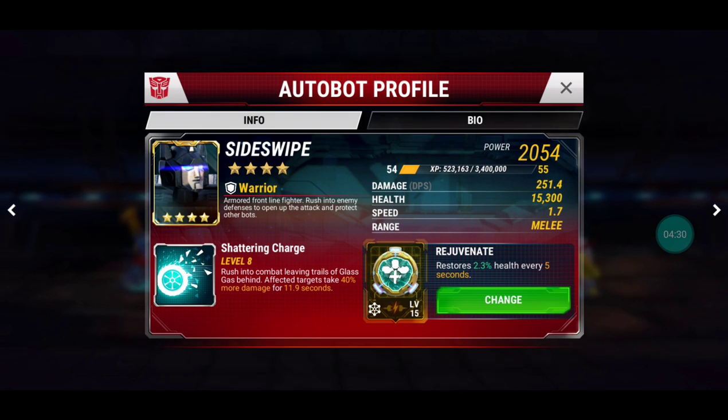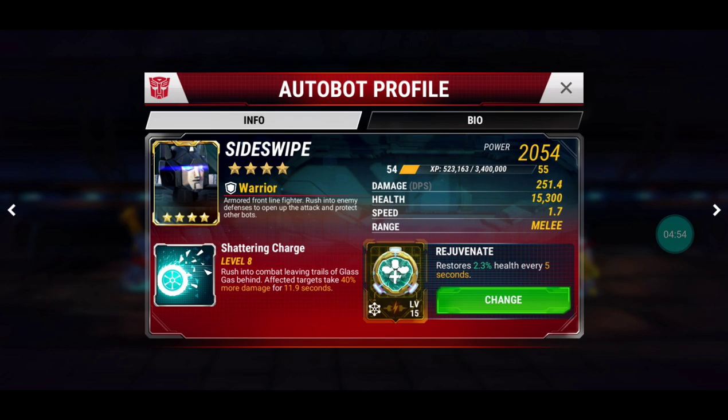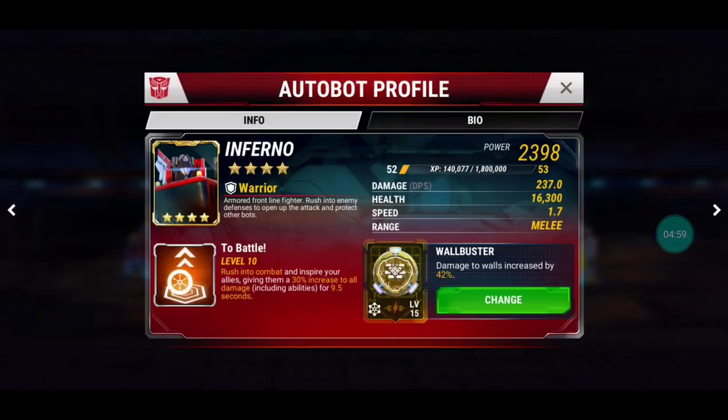Sideswipe does glass gas damage — he'll hurt walls and also weaken them by 40%, so other bots attacking will cripple those walls further. You can combo his ability with Sludge or Nose Cone. If you don't have the magic recipe of 54-9, Sideswipe gives you a 40% advantage. Bots like Sideswipe and Inferno are not great wall-busting bots themselves, but their abilities give a 30% increase to all damage for your other bots.